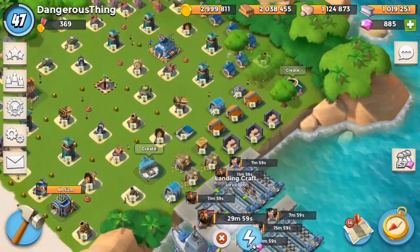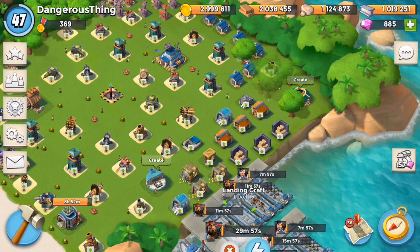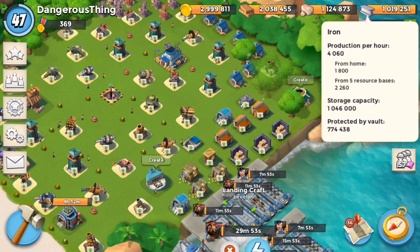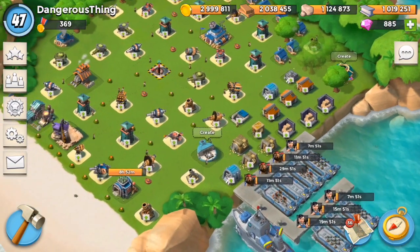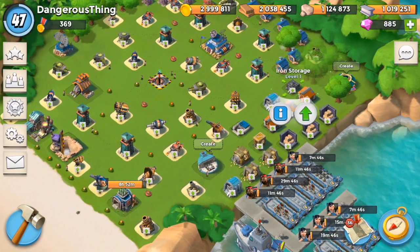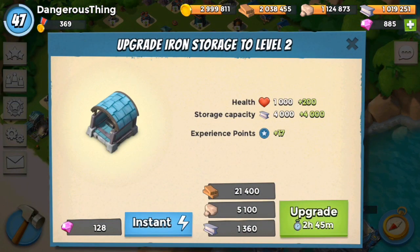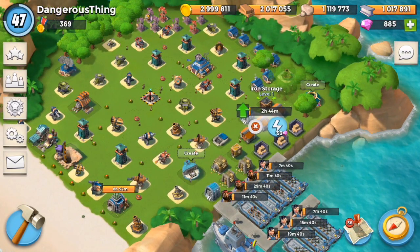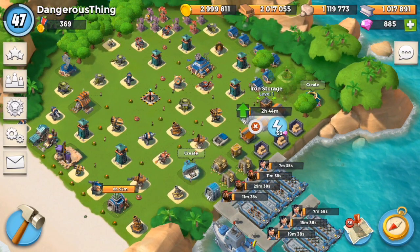I've been looking into upgrading my landing crafts, but it looks like I'm actually running out of storage for iron. I'm going to have to upgrade one of my iron storages, because otherwise whatever I'm raiding I'll have absolutely no room to pack that away. I don't want to waste that — every single resource counts when it comes to it in Boom Beach.